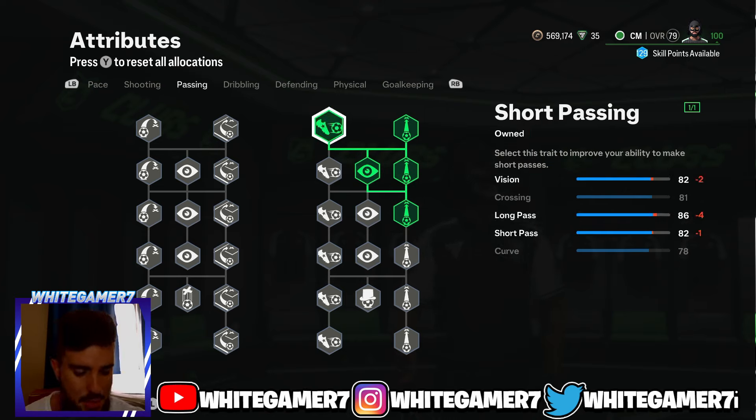This gives you 82 Vision, which is all right — that's going to determine how accurate the through balls and the precision pass come out. You'll have 86 Long Pass, which is really good already at level 25, and 82 Short Pass. Remember you have the Tiki Taka plus, so as long as you're aiming properly you'll find your nearby teammates.